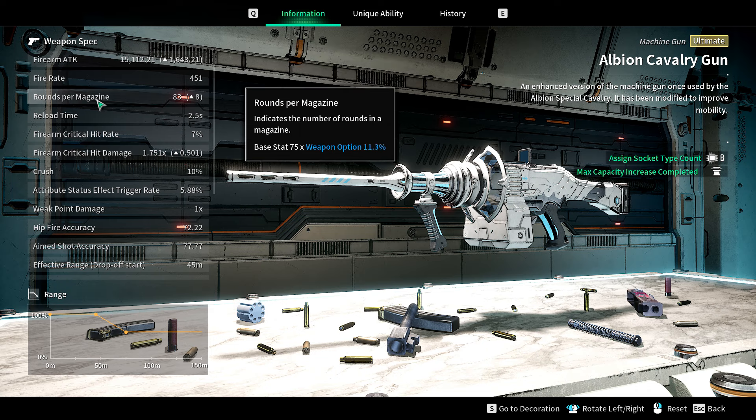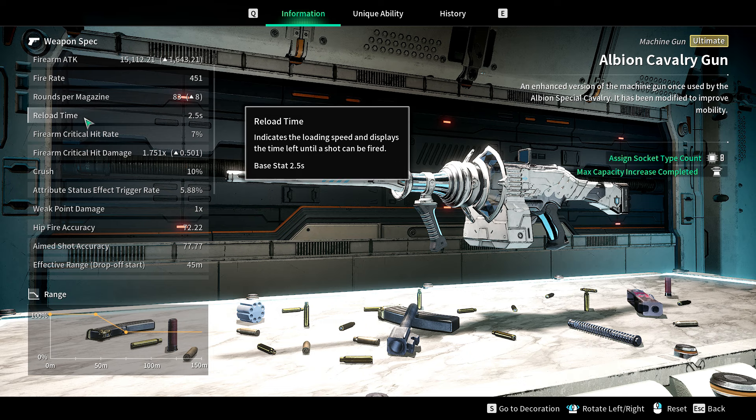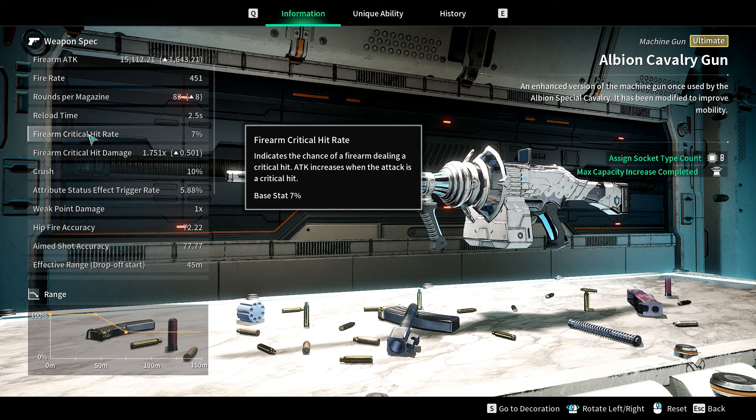Rounds per magazine is 75 by default, which in my opinion is bad because this is supposed to be an LMG. Reload time is 2.5 - it has the reload time of something with a big magazine. Firearm critical hit rate is absolutely pathetic at 7%. In the last video I made for a gun, which was Final Masterpiece, that thing had 20% and I said that wasn't good.